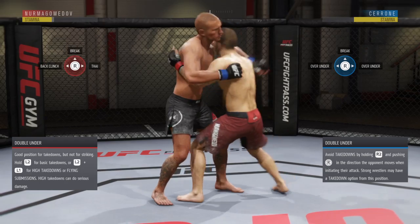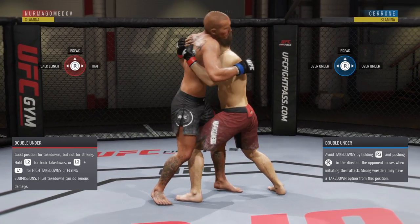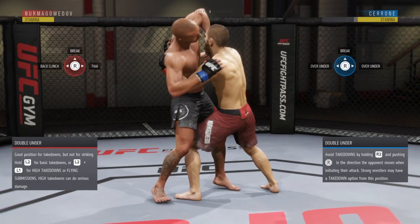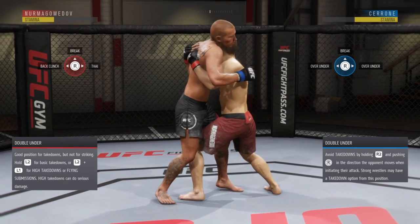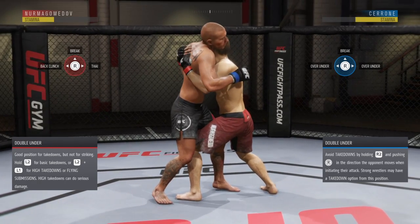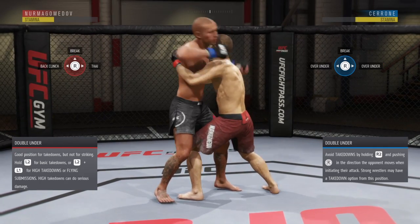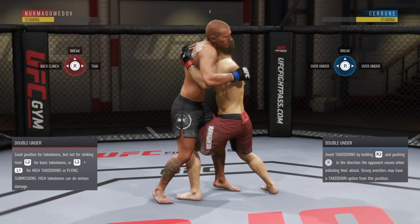If he wants to break from double under, he's in a dominant position — there's no transition you need to counter. As Donald Cerrone, he can go over-under to the left or over-under to the right. Same trend you see all the time: back hand moves — R2 to the left; front hand moves — R2 to the right. It does change with some transitions, but most of the time it stays the same. I see the back hand move: R2 to the left. Front hand move: R2 to the right.